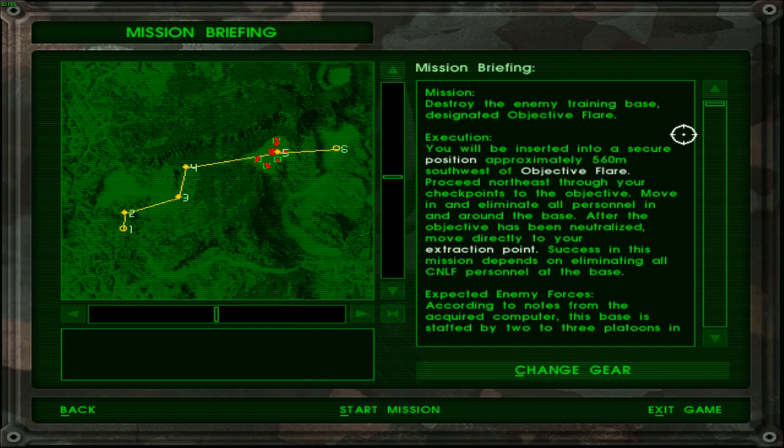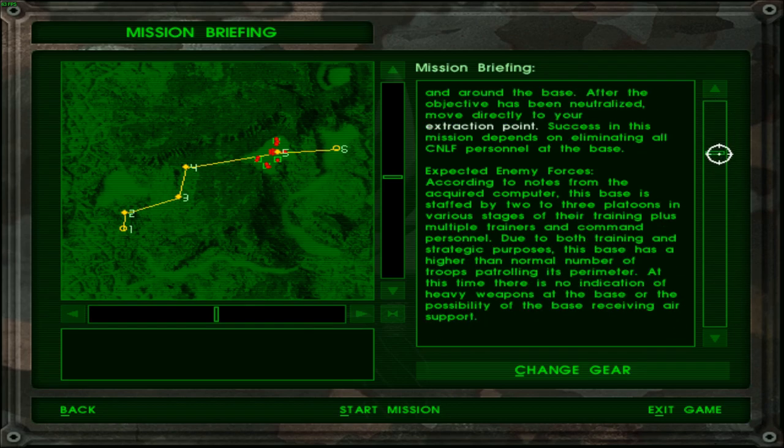You will be inserted into a secure position approximately 560 meters southwest of objective flare. Proceed northeast through checkpoints to the objective. Move in and eliminate all personnel in and around the base. After the objective has been neutralized, move directly to your extraction point. Success in this mission depends on eliminating all CNLF personnel at the base. According to notes from the acquired computer, this base is staffed by two to three platoons in various stages of training, plus multiple trainers and command personnel.